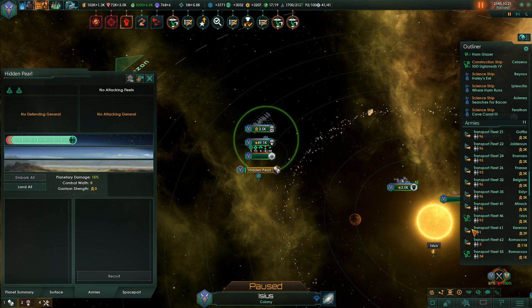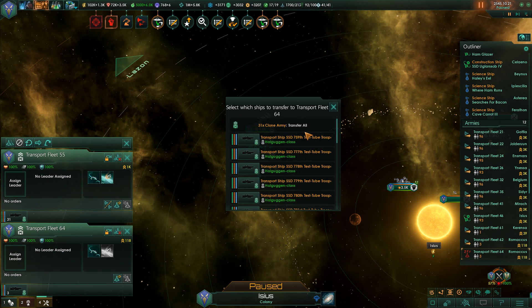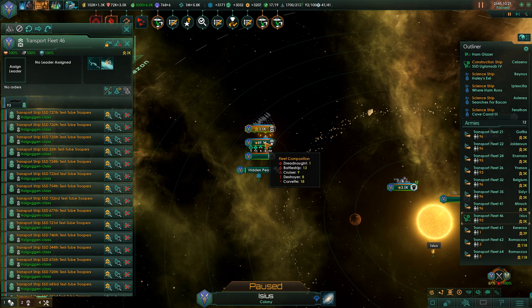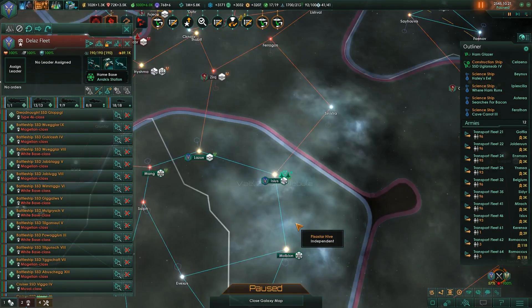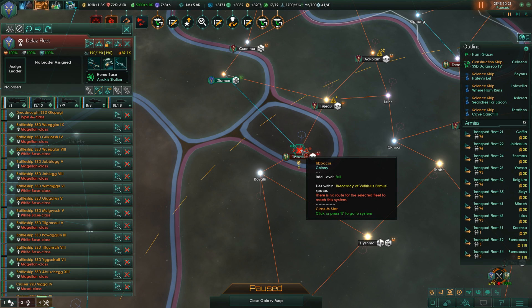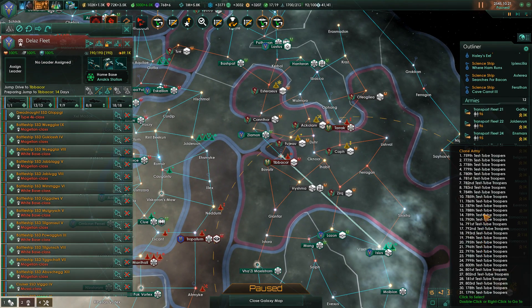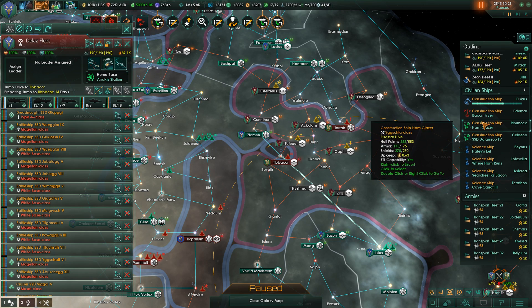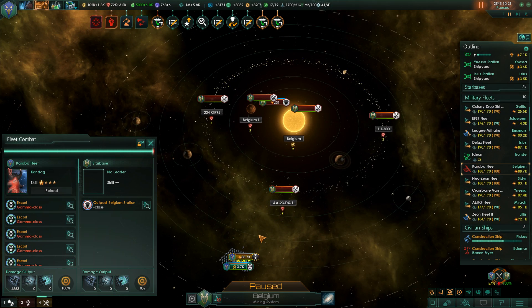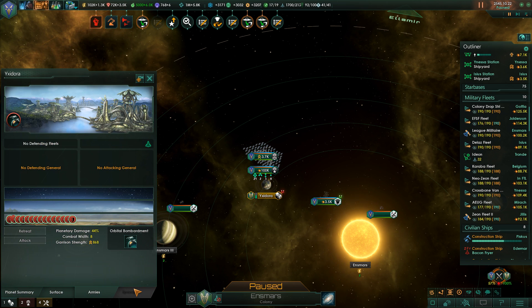Aggressor colony emancipated, and another one taken. Go ahead and merge together, go ahead and follow the Delaz fleet. The Delaz fleet will take a little while to get anywhere, so let's jump up here - which might break the following of that fleet, but that's okay. You're attacking a station - League military, you've already gotten into orbit here, starting to bombard.